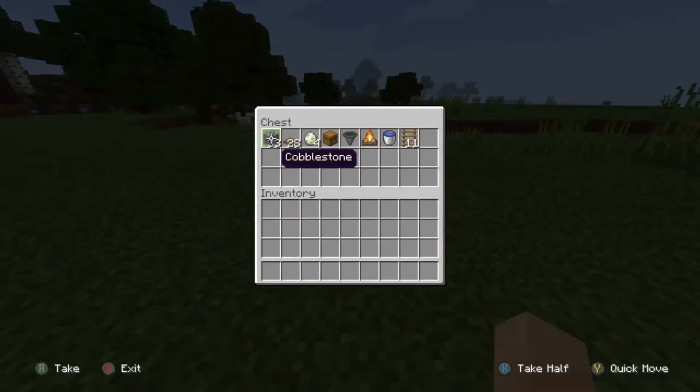Here's what you're going to need: 33 of any solid block, 28 trapdoors, 4 turtle eggs, 1 chest, 1 hopper, 1 campfire, 1 water bucket, and 11 ladders.